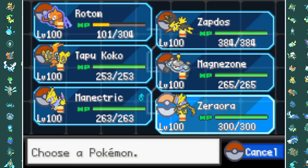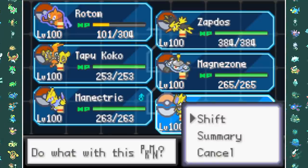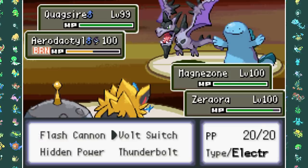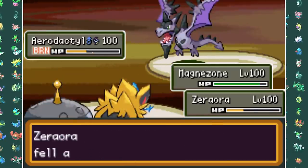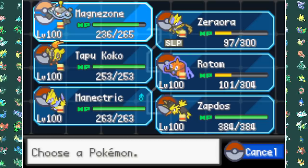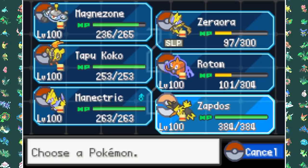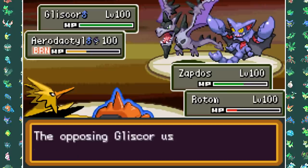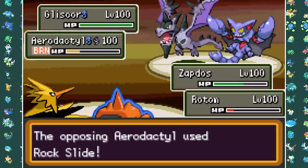Rotom-Wash is very important because I need to Will-O-Wisp three of his Pokemon: Excadrill, the Mega Aerodactyl who sometimes goes for Earthquake or Rock Slide, and his Groudon - if I don't burn Groudon, I automatically lose. It will just take down Zapdos with Rock Slide and kill the rest of my team with Precipice Blades. Quagsire is also annoying - it barely goes down unless I hit Hidden Power Grass with Magnezone or Grass Knot with Zeraora, and it always goes for Yawn to put half my team to sleep. Gliscor loves to set up Tailwind for Landorus and together they just use Earthquake and wreck everything. So I put Safety Goggles on Zapdos to avoid Sandstorm damage and Roost up when low on HP.